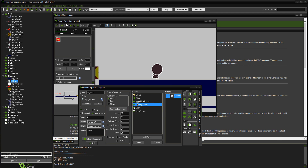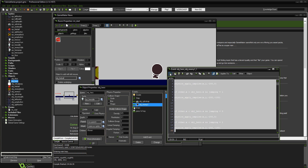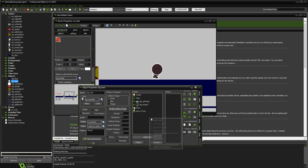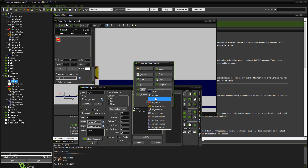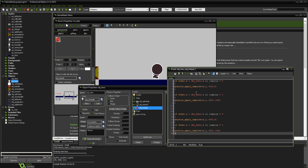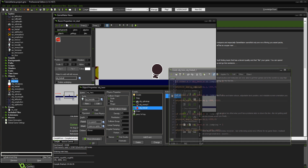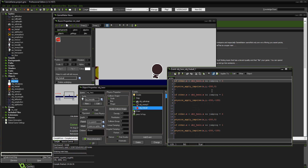Add an event: collision with fireball. When you get hit you should go flying back. I'm going to make the fireball knock you further back than the enemy since it's a dangerous thing to hit.